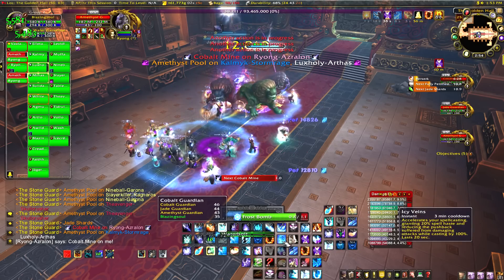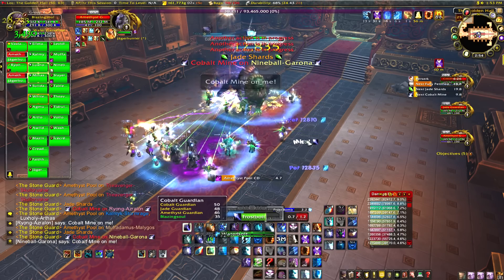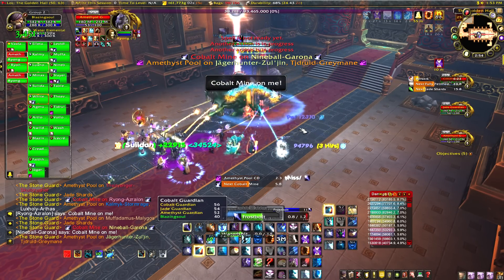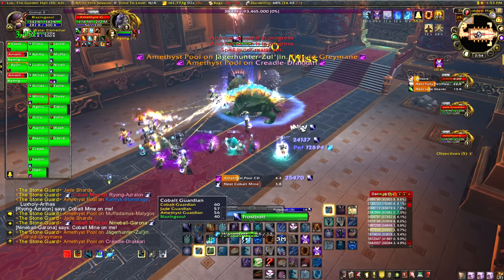For example, if I'm getting petrified by the Jade Guardian and any of the other two Guardians hit 100 energy and explode, then I will be unpetrified. Then it works the other way around with the other two.